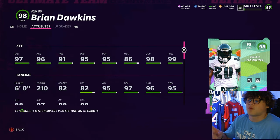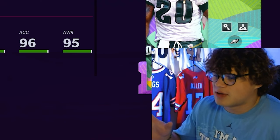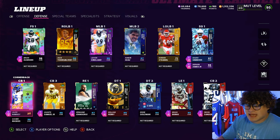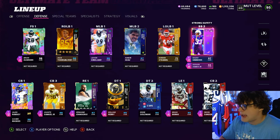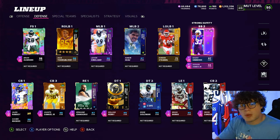We've got Brian Dawkins — I've never really used this card before, or at least I can't remember the last time I made a video with him. All of our other DBs have Pick Artist and Acro. Be sure to let me know down in the comments what schools you want to see next.